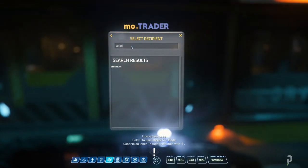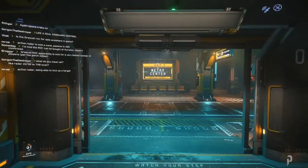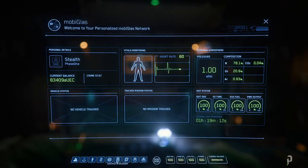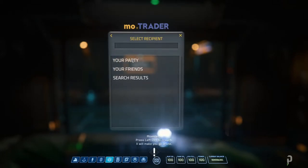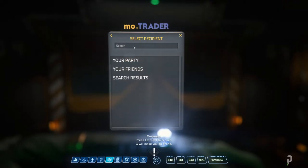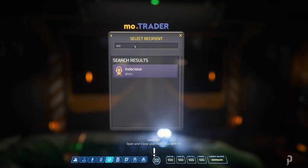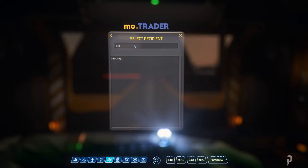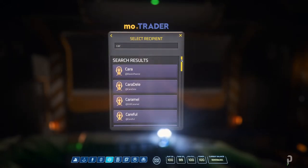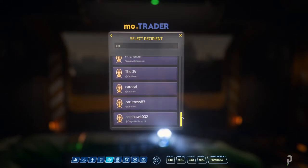It'll search for the individual. Let's quickly hop into the train before we continue. You can look for your party — I can't select any of these right now. But if you type anything in, it'll search the entire list of players and allow you to find them.